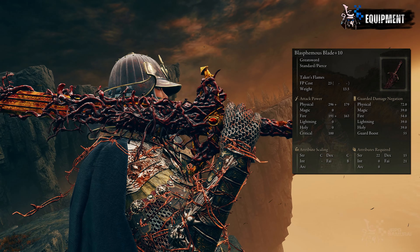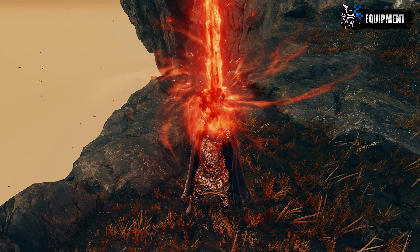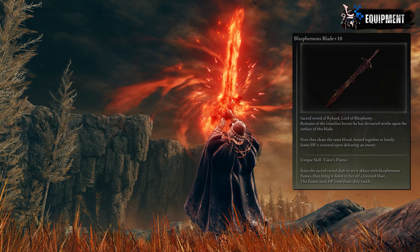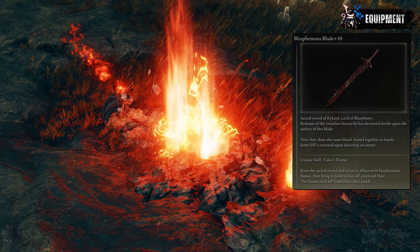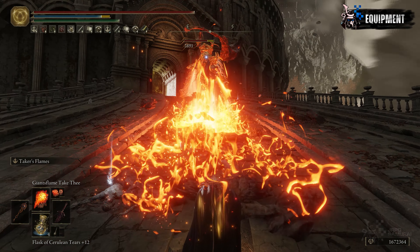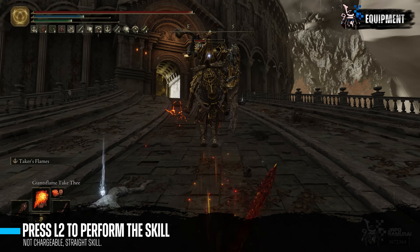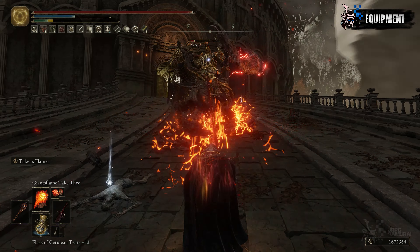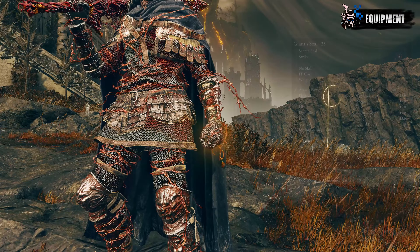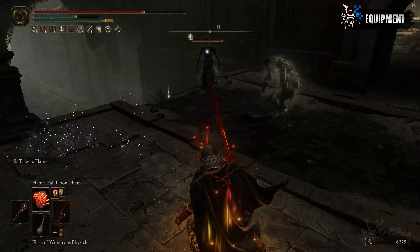The Blasphemous Blade has a C rating for both Strength and Dexterity, while having B for Faith. The thing that makes this build god tier is the Taker's Flame — a fire-based weapon skill that has an insane damage multiplier and disgusting range. Not only does it hit like an absolute freight train, but this skill also lets the user regain health when damaging enemies. Pressing L2 will lift the sword in the air and fire off an exploding fire tremor that spits out lava in a straight-lined manner — a user-friendly skill effective against both single and multiple targets. For the secondary weapon, I am using the Giant Seal to access key buffs and boost Giant Flame incantations.